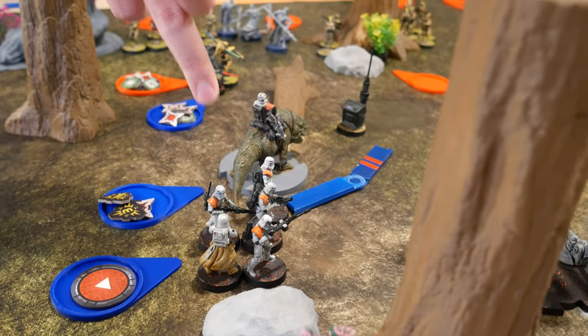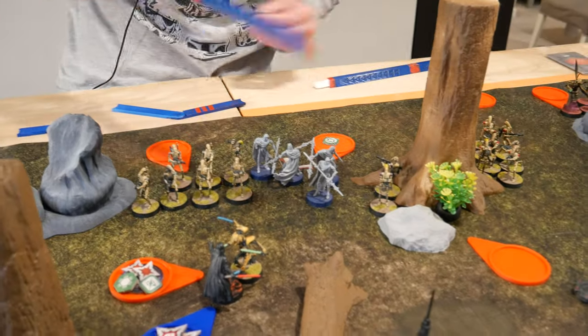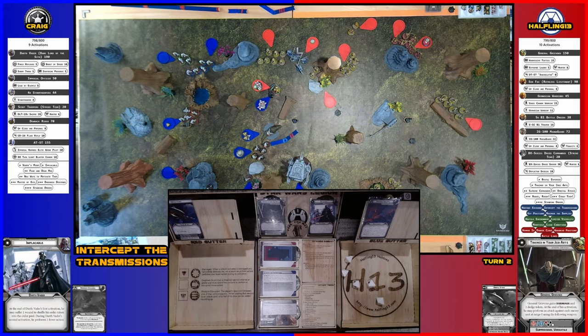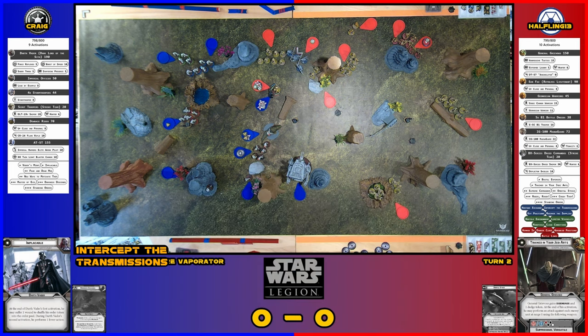Activating core stormtroopers — they're going to aim and shoot at the Magna Guards. Using the aim to reroll, scoring one hit. Magna Guards have red saves — they save it and take suppression, but they don't care about that.